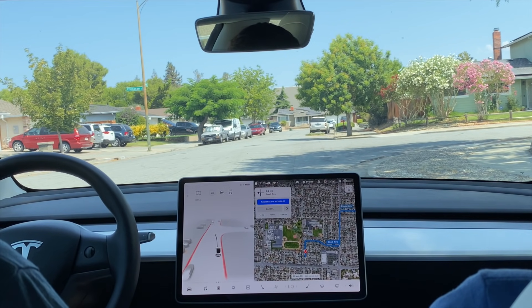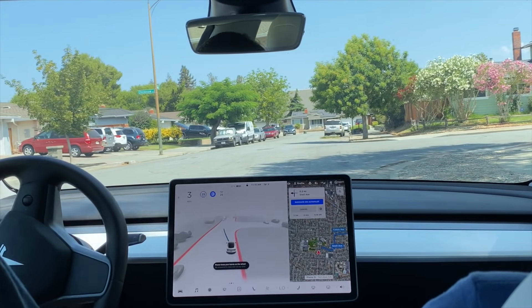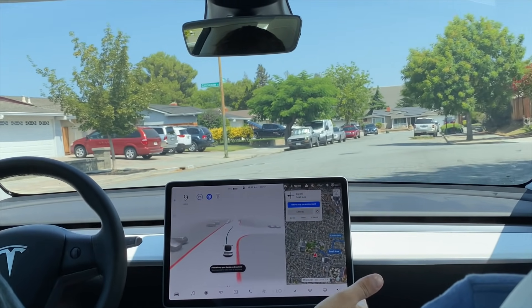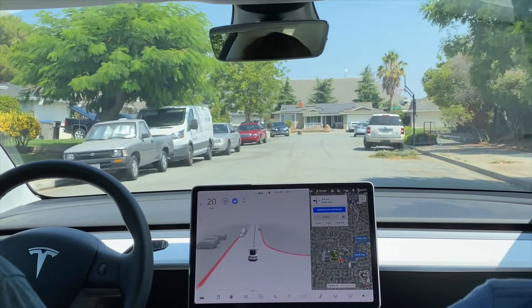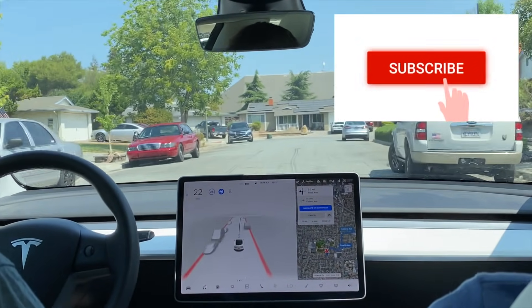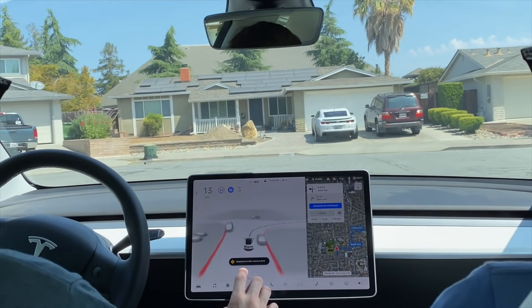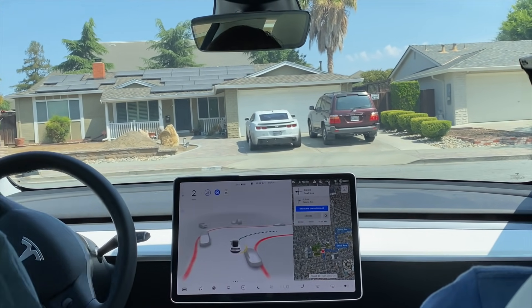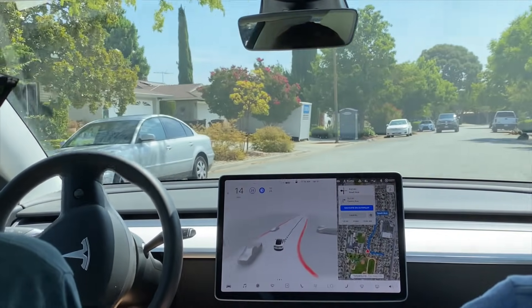Welcome to another FSD beta 9.1 video. Today we're doing our first impressions with the system in daylight. We were parked on the side, the car pulls us out and gets us right into the lane. Right here it says 'stopping for traffic control' — it's actually only a right-hand bend because it's a cul-de-sac, but it always proceeds right away.